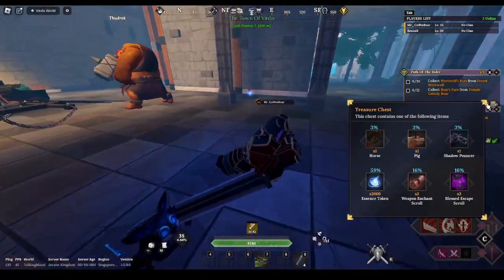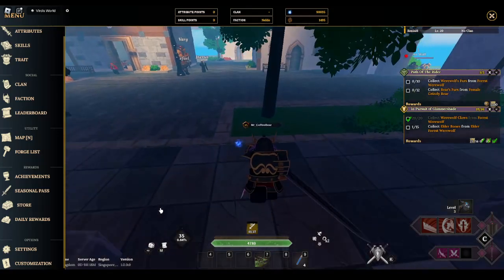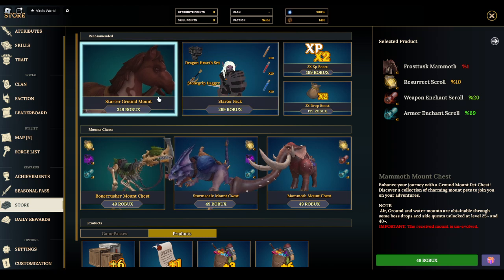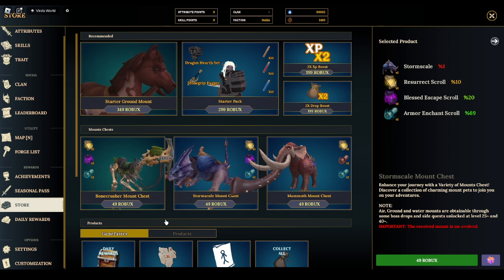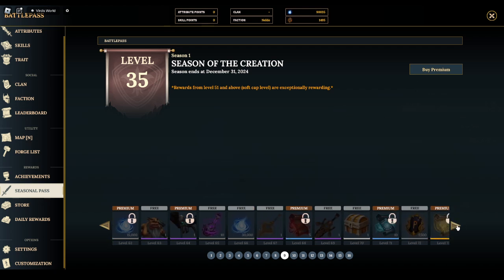There's about a three percent chance for the horse and pig from boss drops. The other way everyone knows is the store spin system. There's a starter horse in the spin — not sure if it comes at level 10 or not. The other spin option has a one percent chance — it's insane. Do not get it. 90% of gamblers quit before they hit big; do not fall for it. They keep doing that little tease where it looks like you almost got it.